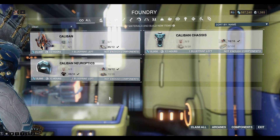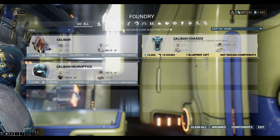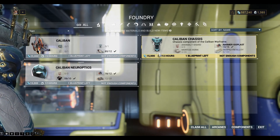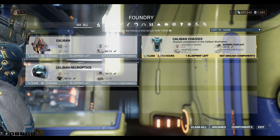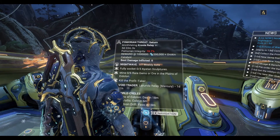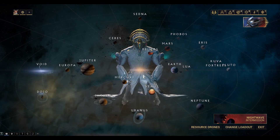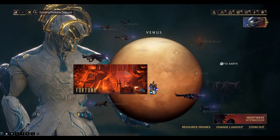Okay so I just need one more piece, and we'll discuss the resources probably in the next episode. It's night time on Earth at the moment so we're going to go to Venus, Fortuna, and pick up a Nama mission over there.